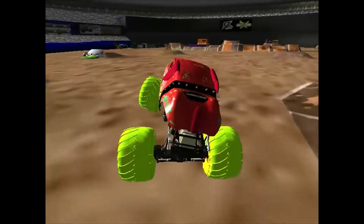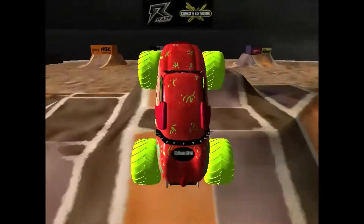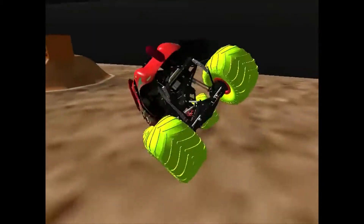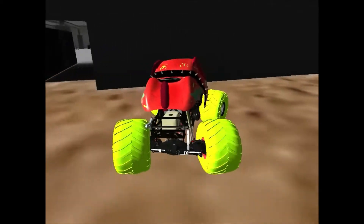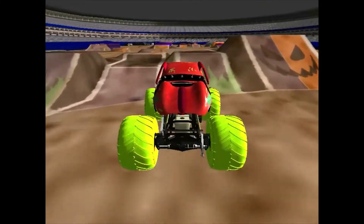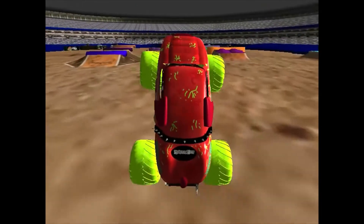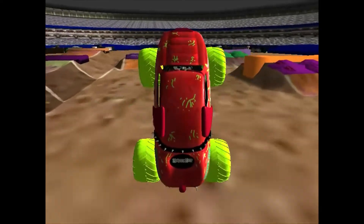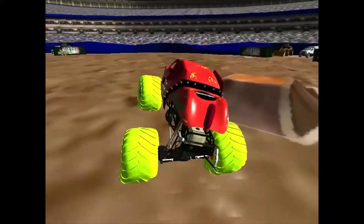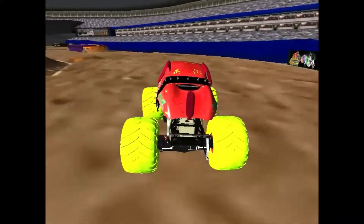Nice jump off the cars for the Zombie Mutt, pops it into a bit of a slap wheelie. Now heading for the backside of the step up — huge air. Lands it on all fours, nicely executed. Zombie Mutt definitely got the momentum and the air time. Broke a bit of something in the back there. Nice long slap wheelie — wow, that was insane. Zombie Mutt definitely putting on a show.